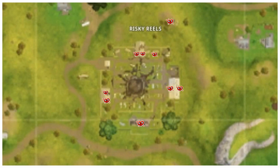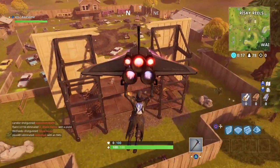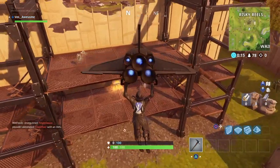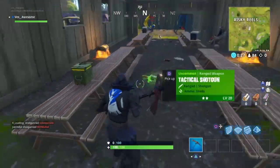The first chest is right near the big billboard with the hole in it. Just go to the bottom floor, collect it, and you have one out of seven. The next two locations are not that hard to miss.